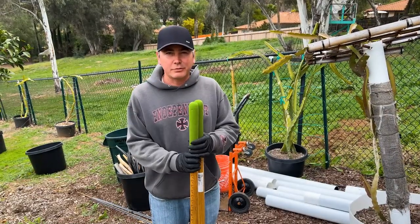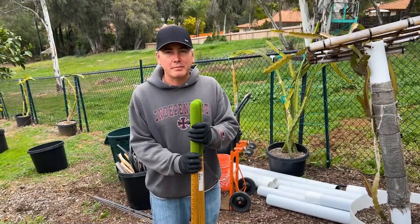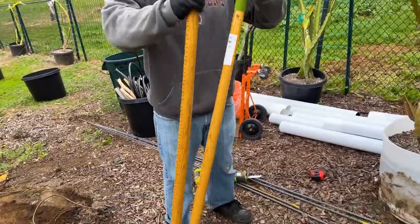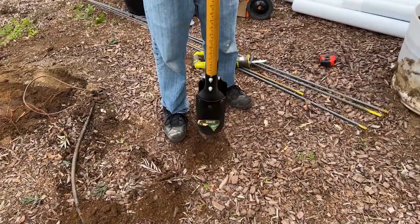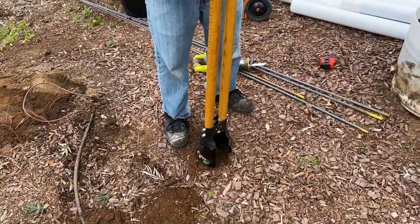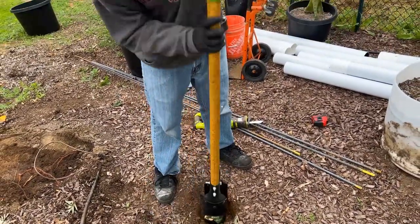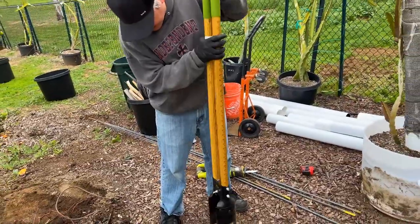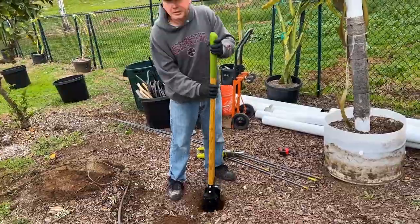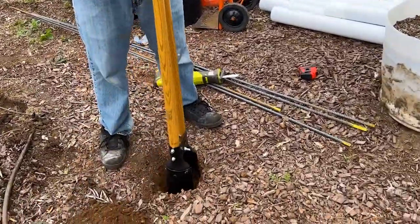Step one is selecting the correct location. I'm about seven to ten feet from other pots — most trellises are about ten feet apart, seven feet is the minimum. I go about two feet deep for the hole, and I expect to use about 100 to 120 pounds of concrete per trellis. Let me get this dug and I'll show you the next step.